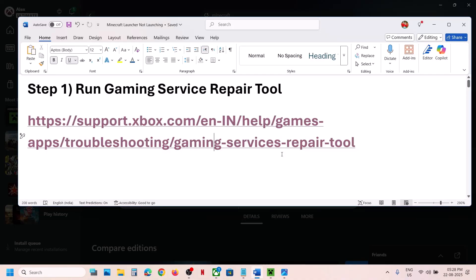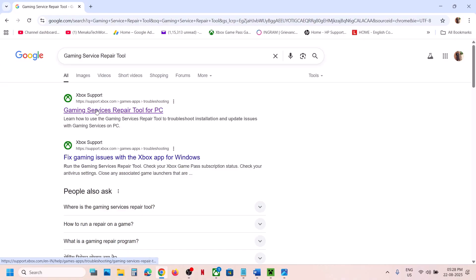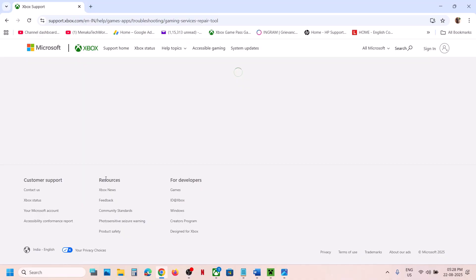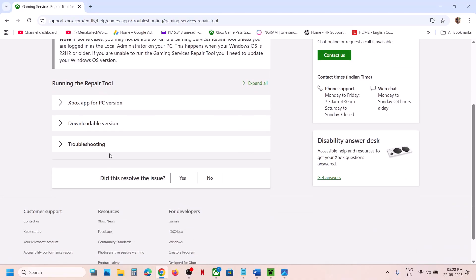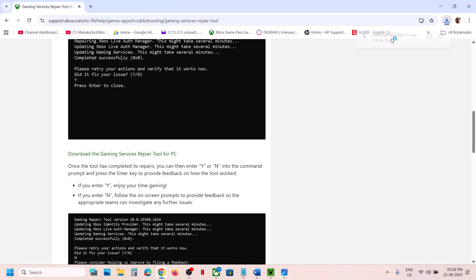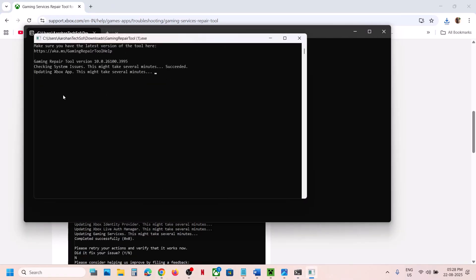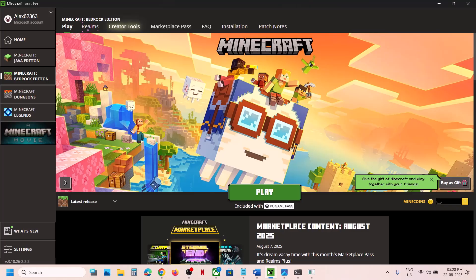Once done, relaunch the Minecraft launcher and check. If still not working, you can also run the Gaming Services repair tool from the website. Search for 'Gaming Services repair tool' in Google, go to the Xbox support website, click the downloadable version, scroll down, click 'Download the Gaming Services repair tool for PC', run the exe file, click yes to allow, and let the repair complete. Once you see 'completed successfully', relaunch the Minecraft launcher and check.